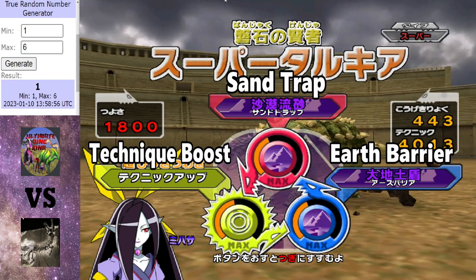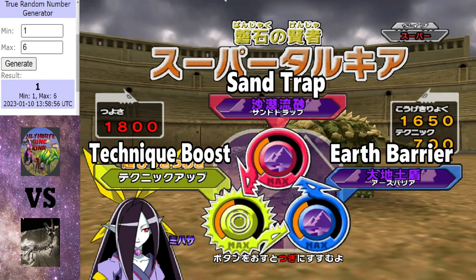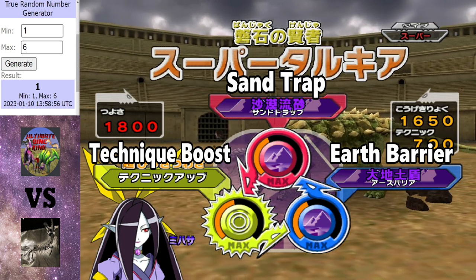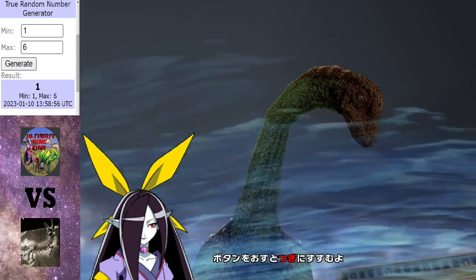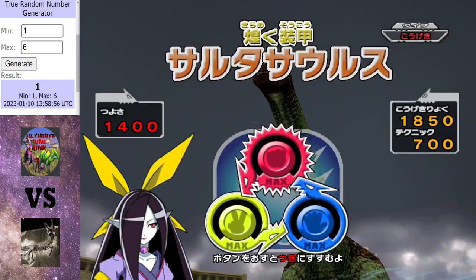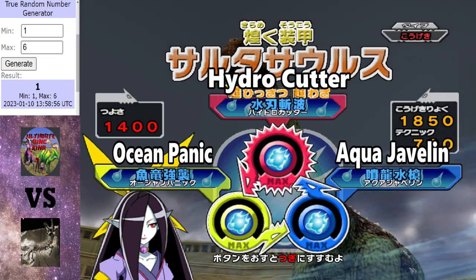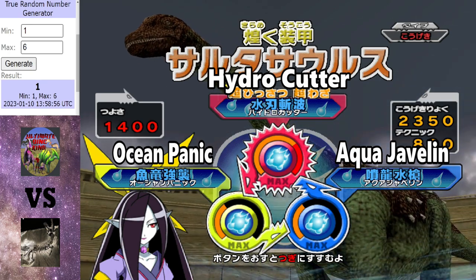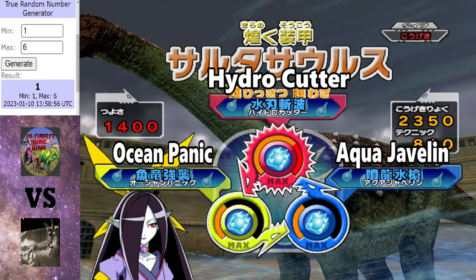In the red corner, from the Dino Cave, we have the Super Duotarchia. Super Duotarchia awakes the mode on 3, like normal. Backing it up, we have Saltosaurus. Beware of the Hydro Cutter — the Hydro Cutter maximum power, by the way. It will definitely do some major damage, and I'm sure we will see it in action in this tournament. Might even see it in this match.